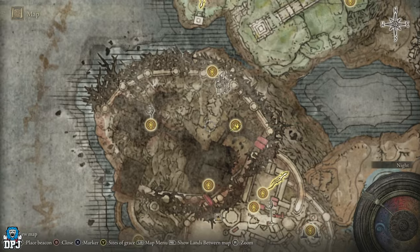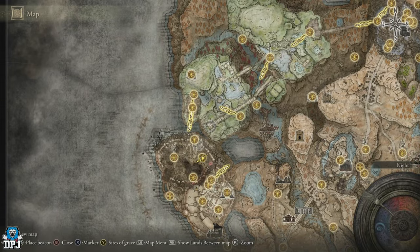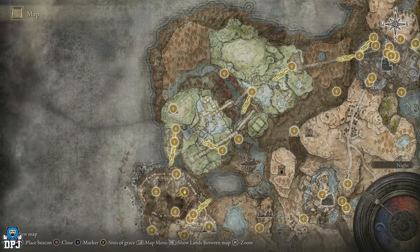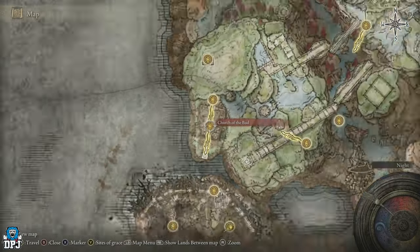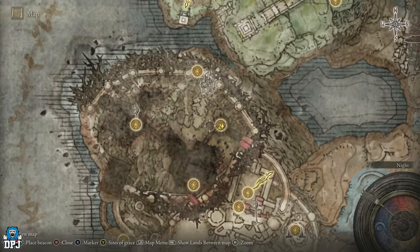First things first — this takes place within Enia Elam. To even do this, you need to get beyond that point of no return: burning that ceiling tree, taking out Mesmer the Impaler, and then Senessax, which takes place in this area right here. So if you can get to Enia Elam, you can do this straight away.